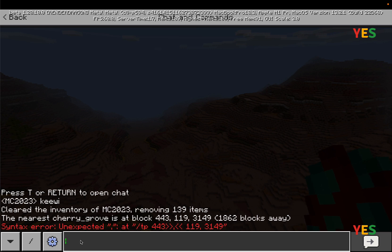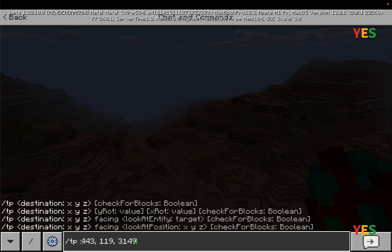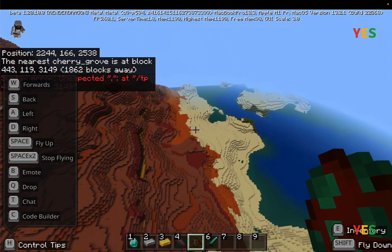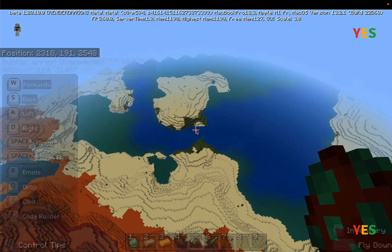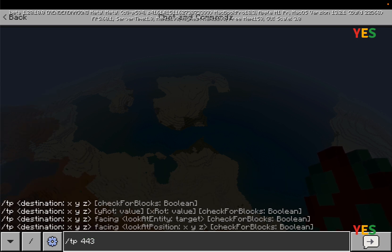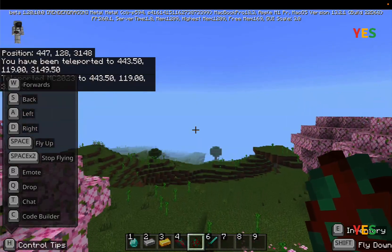I'm not quite sure of the old way to do this. You need to put a space and then for the Y position the same value. So the coordinates are 119 for Y, and 3149 for Z. I think we're finished — now we'll get teleported.